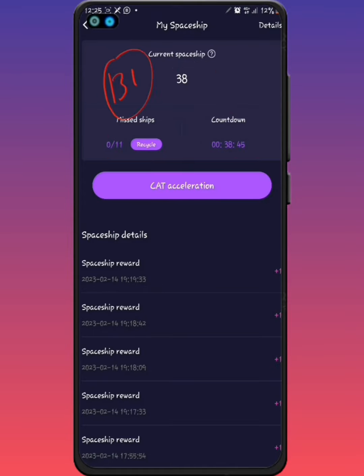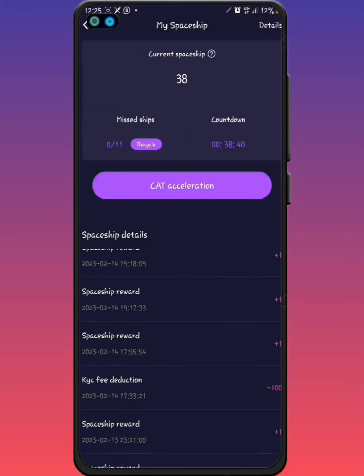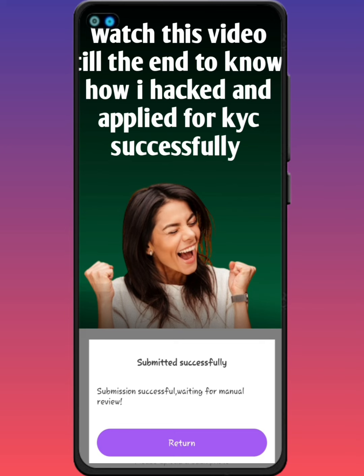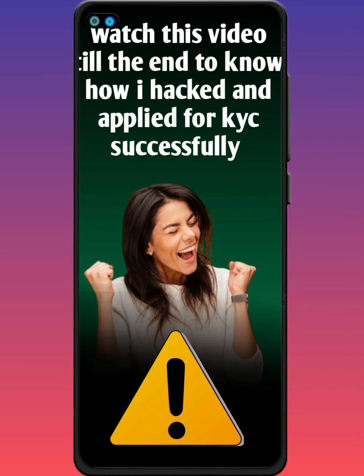I got 131 spaceships before I stopped because I only needed 100. Right now if I scroll down you can see this is when I applied for my KYC — the deduction fee took 100 out of it, and now I'm left with 38. So I can literally watch ads to increase my mining rate or I can let it be.